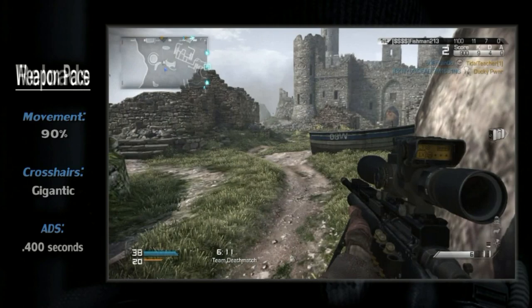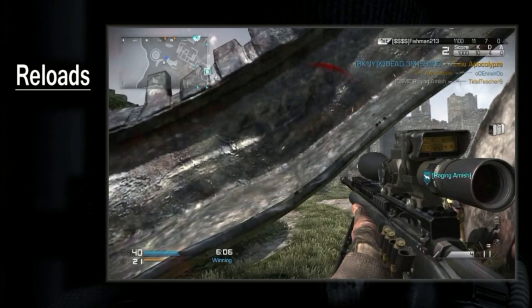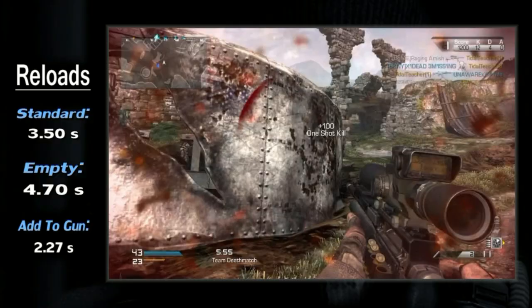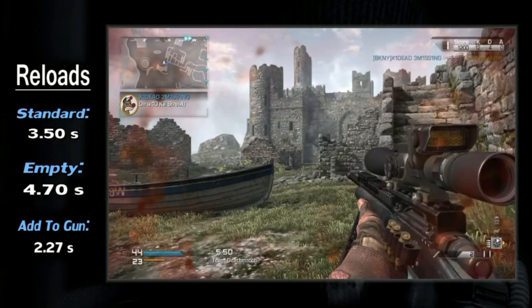That speed doesn't continue into your reloads, though. By default, the USR is terrible in this department. The mag refills in 3.5 seconds, or 4.7 seconds if completely empty, and you have a 2.27 second AD time. If you need to reload, do it in a quiet corner, or switch to your secondary and then go looking for a quiet corner. Simply put, you shouldn't be reloading if you're in a pinch.